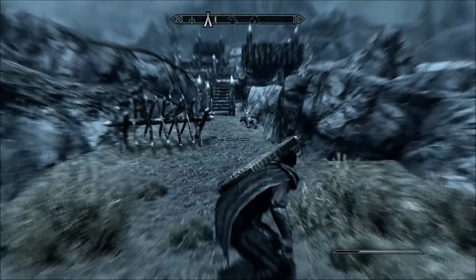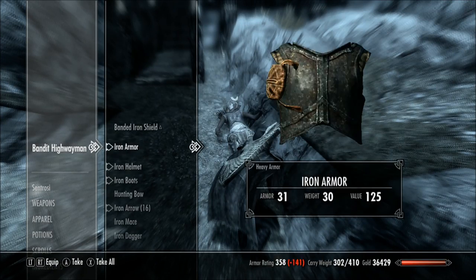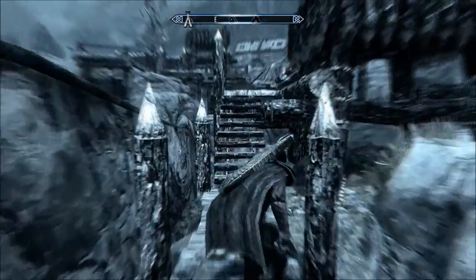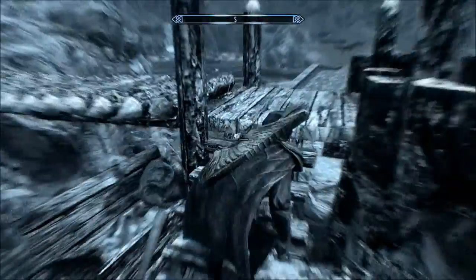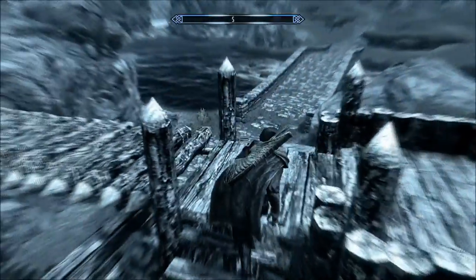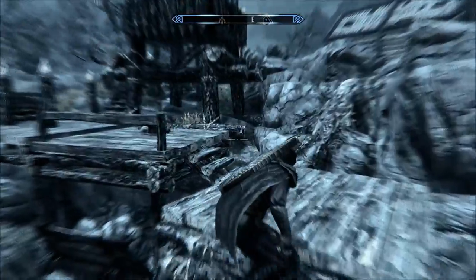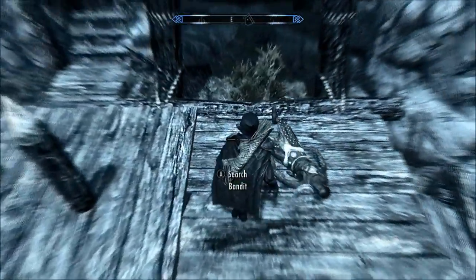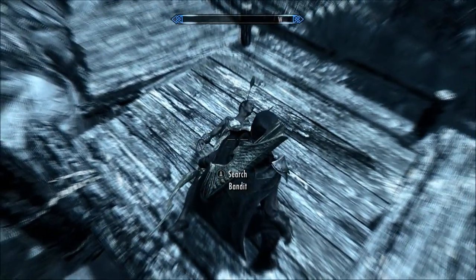Now we've essentially secured the bridge, the entrance to the bridge, and the top of the bridge. Both sentries we know are down. That leaves us at least two, maybe three targets inside the compound. We've also eliminated the guard outside the door, so if we need to use that as an escape route in a pinch, we know we aren't going to meet any resistance there. Now that's a pretty good shot — right in the brain pan from quite a long ways off.